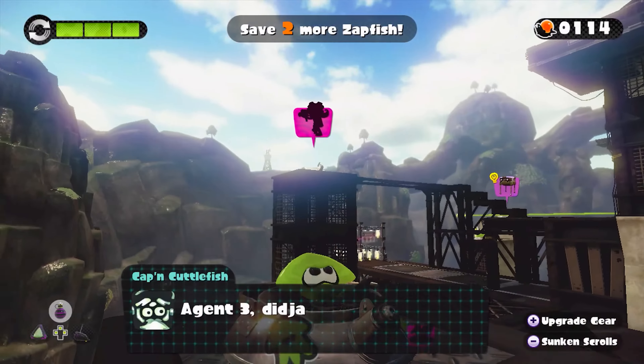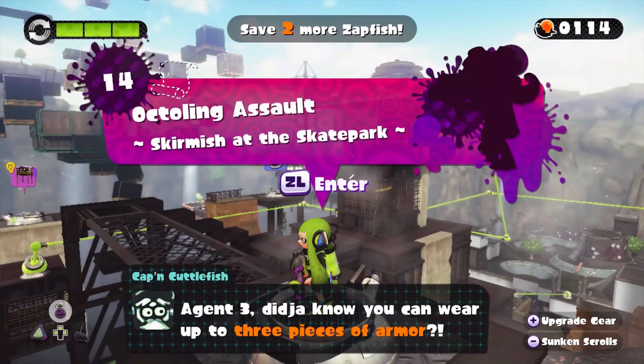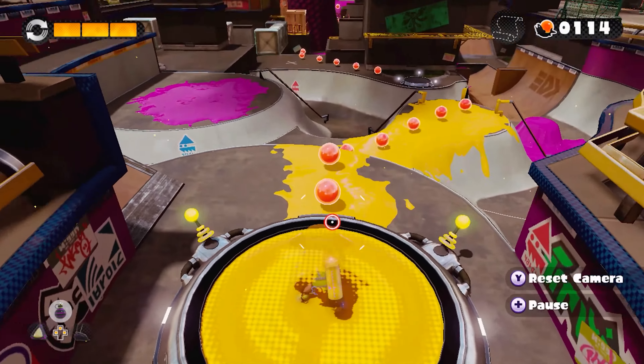That's all it took — just unplugging the thing? Level 14, Octoling Assault, Skirmish at the Skate Park. I think this uses an online level. Yes, this is Black Belly Skate Park — I love this place.